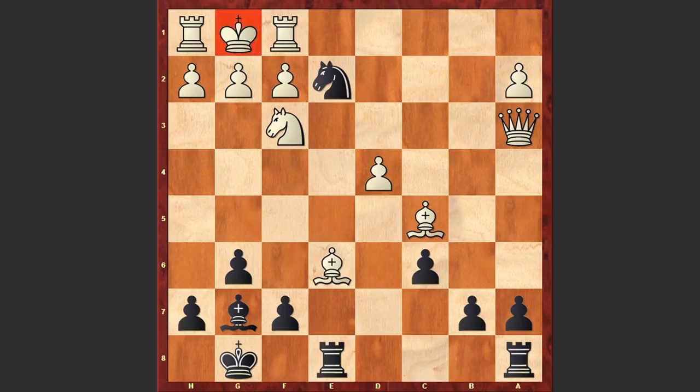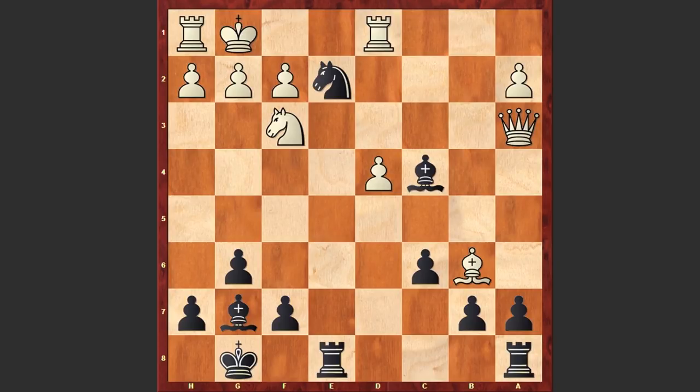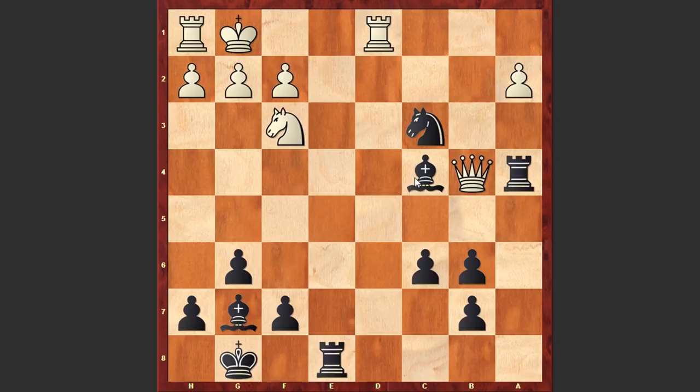That's why after Be6 we see Bxb6, Bxc4 check, Kg1, Ne2 check, Kf1, Nxd4 - we see a very unique windmill on the board. Kg1, Ne2 check - the way this bishop and knight are cooperating together is just fantastic. Kf1, this time Nc3 check, and then axb6 - first attacking the queen on a3. After Qb4, Fischer played first Ra4, not allowing white to capture on c4, protecting the bishop, and only then winning the rook as well.